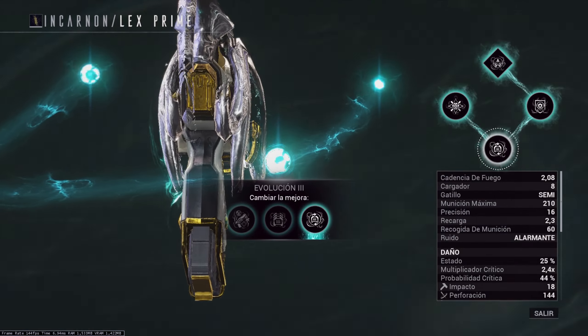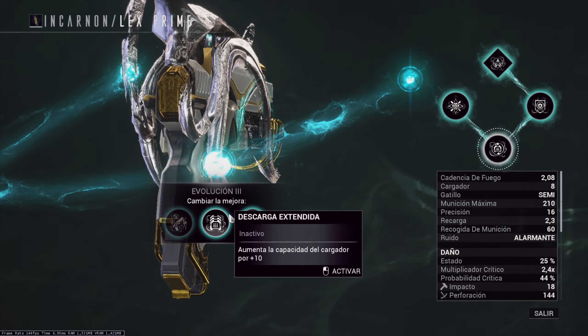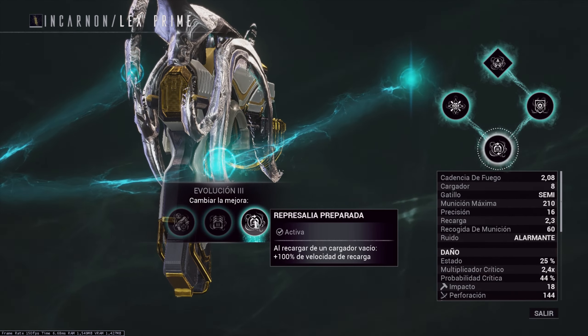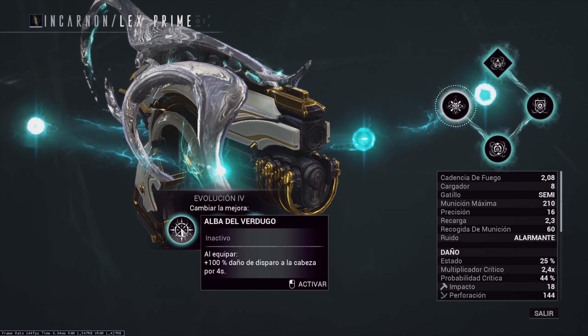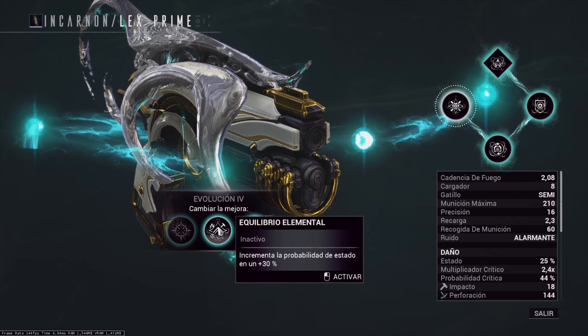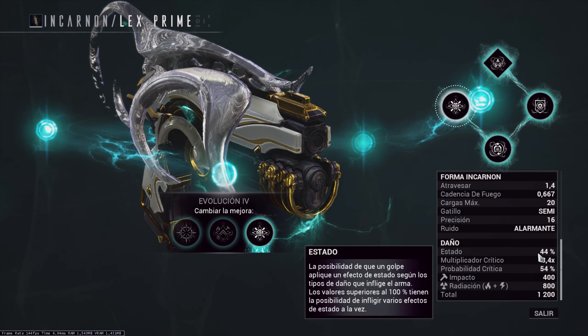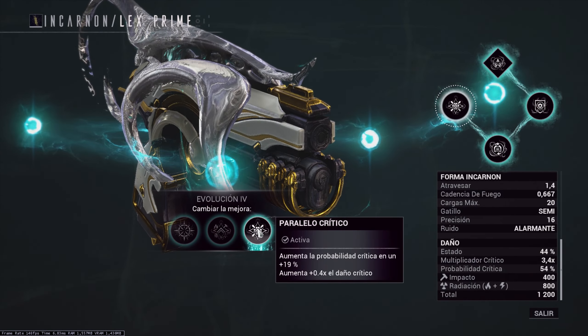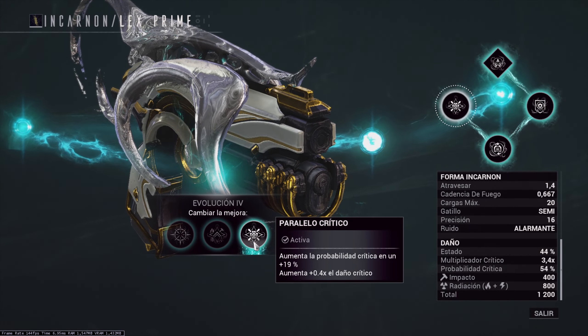In the third evolution, all options are very good, so here you can choose whichever you are most comfortable with. In my case, I prefer to choose this one. For the last evolution, one option only does headshot damage, another gives us a good percentage of status — but we already have a good base status probability so that's not necessary. The best option is the one that gives us more critical probability and critical damage, so that's definitely the choice.